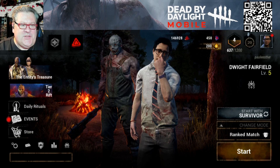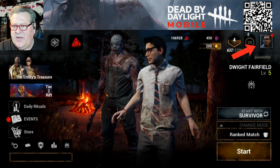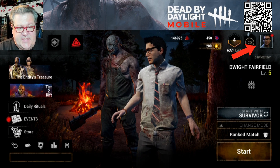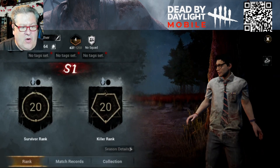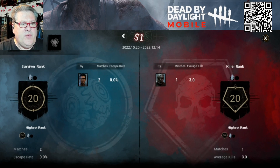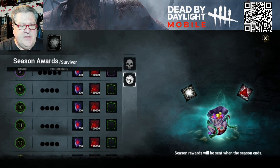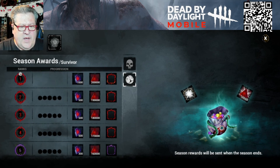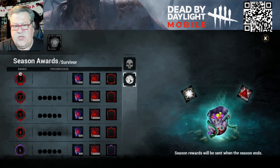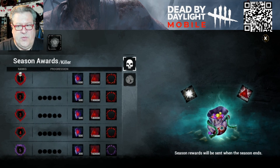There's so much to talk about in this new version of Dead by Daylight Mobile. If I click my Dwight picture on the top right corner, it shows we're currently in a season and we're working our way up through the ranks to get some rewards. Clicking the box to the right shows the season awards — depending on where we end up in rank, these are the awards we'll get. If we make it to rank one we'll get 200,000 blood points and 1,000 iridescent shards. You can work both sides — killer and survivor — to move up through the ranks.